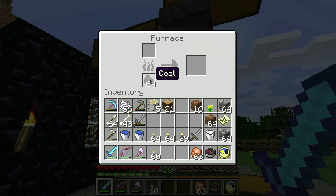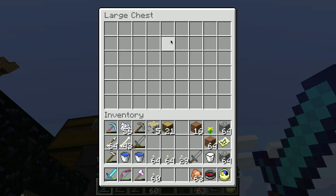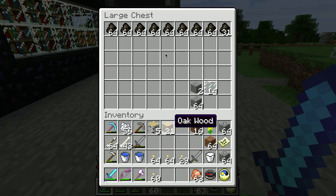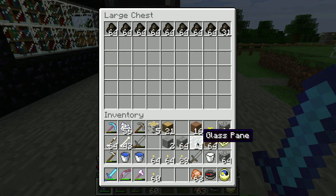Blocks of coal are great if you're going to be doing tons and tons of smelting, but frankly I don't usually have that much smelting to do at once. And you put the items that you want to smelt up here. So I've got some more logs that I would like to smelt into more charcoal — I've been smelting charcoal here. I've got some smooth stone, some stone bricks, and some glass panes here which I want to bring with me today.